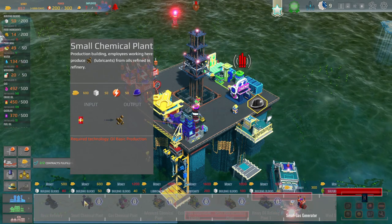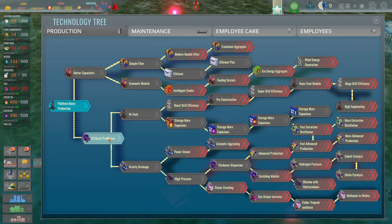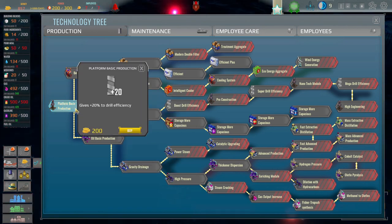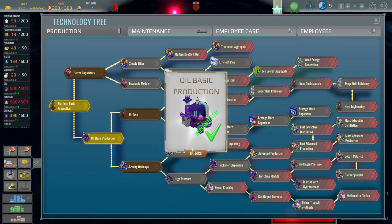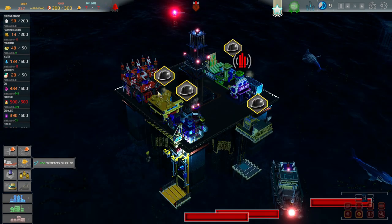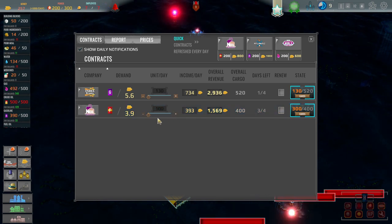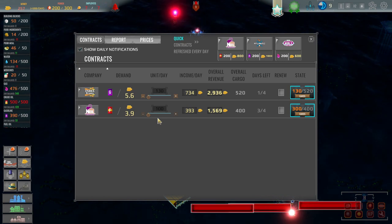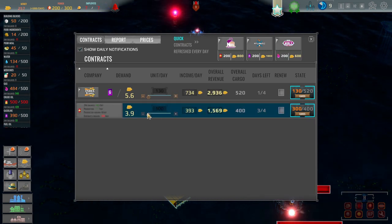Oh wait, I'm actually researching — oh my god, there's so many things to this. Small chemical plant, oil basic production — right here, yes! I had that already. I don't need drill efficiency, we're already producing so much. I need this contract to end so I can increase how much we're selling — I'll turn that to like 200. I can't just cancel it, I don't want to lose two reputation, we're doing great.